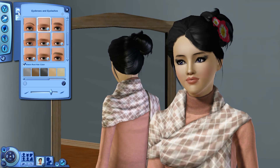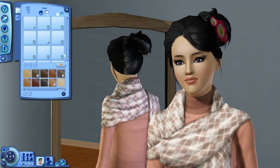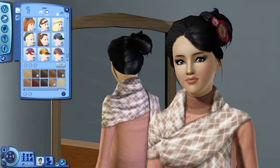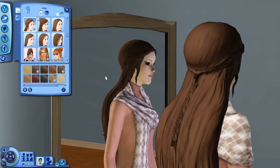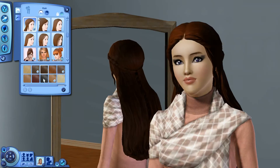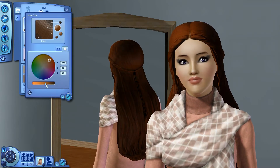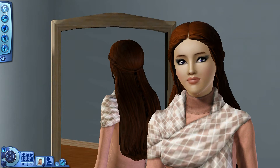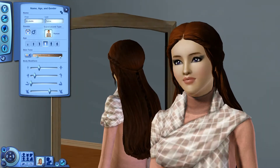I changed her eyebrows because I hate those base game eyebrows — they do not look good. So these are custom content eyebrows that I'm using. I actually downloaded some hair specifically for Mirabelle; it's from Anubis Under the Sun. I played with the color for a little bit and went with this color — I lightened it up a tiny bit, not very much at all. It's not my favorite hair ever, but I think it looked really good on a medieval sim. Then I adjusted her body a little bit.